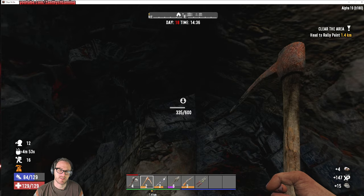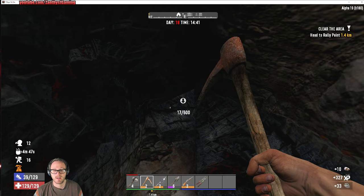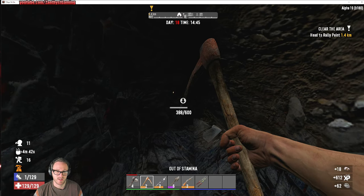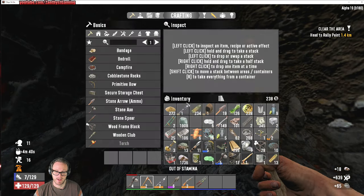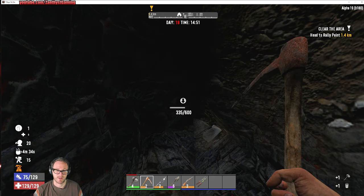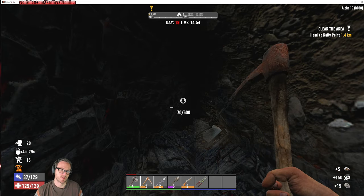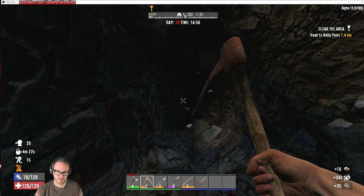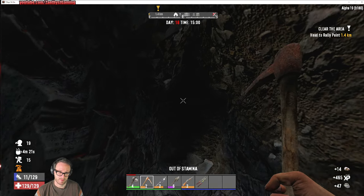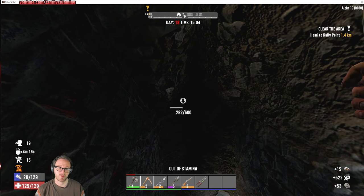We got fairly wrecked the last time. I went through and off-camera added some walls on the outside of the blade trap and reinforced with all the materials we have. Unfortunately, we've kind of run out of materials, so we're at the point now where I'm going to need to spend a couple days doing nothing but mining, which basically means a lot of off-camera work.